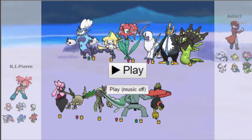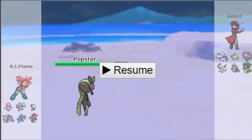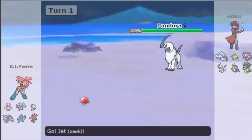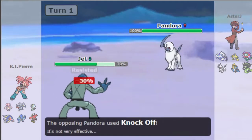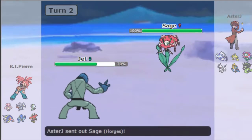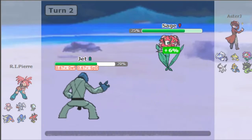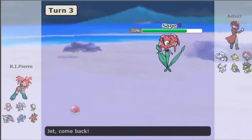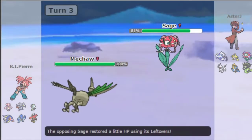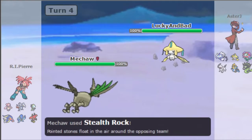I lead off with Meloetta against his Absol and I switch straight out because I'm expecting Sucker Punch or Knock Off. I go into Scolipede and he does Knock Off my band. So the Choice Band is gone, which would have been really useful. He goes out on Florges and I go for Close Combat, which does 31% — fine, but it sucks not having an item. I go into Skarmory to get Stealth Rocks up if necessary.